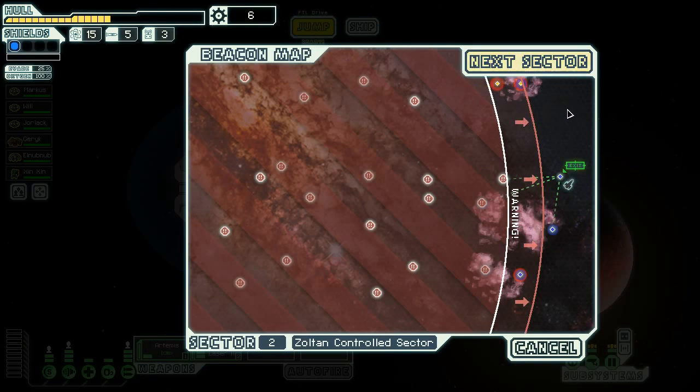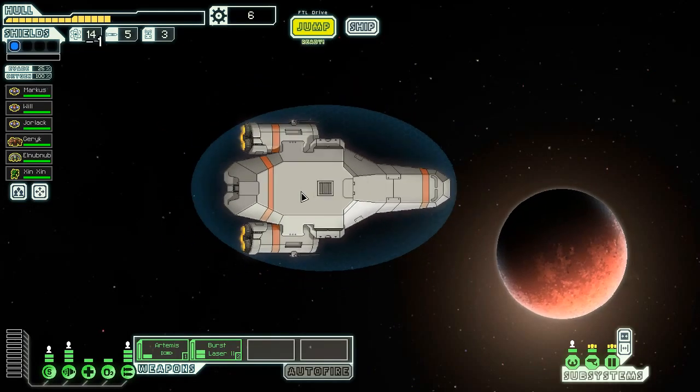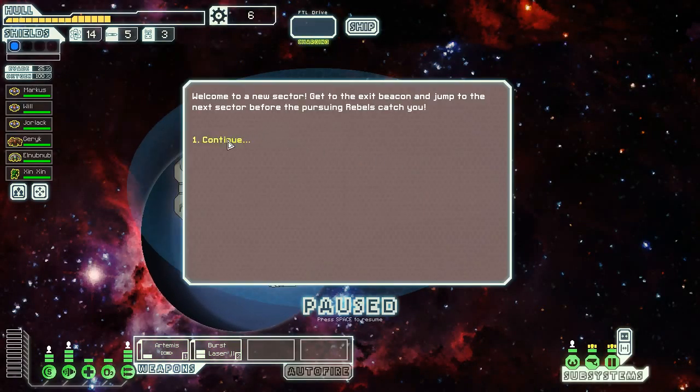We have six people on board. We're about to jump to a new sector — heading for another civilian sector. We're not going to anything dangerous right now. We're going through all the civilians to get to this part here, which will be the last unidentified hostile sector. I'm just hoping that civilians have more stuff that we can buy.